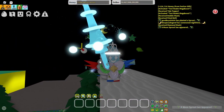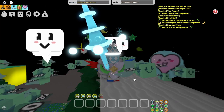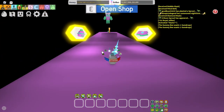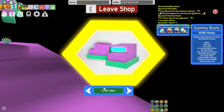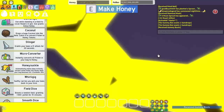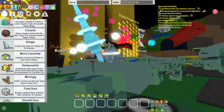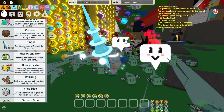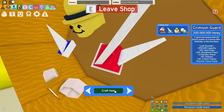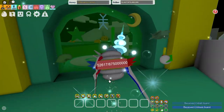Now we need to get the gummy boots, so I'm going to transition to the gummy store. I'm in the gummy shop now — I just need to quickly get the gummy boots, and then I'm going to whirligig out of here, get all the way back to the hive. Now we need to get the crimson and cobalt guard, so we'll quickly get that sorted. Now we are almost fully set up.